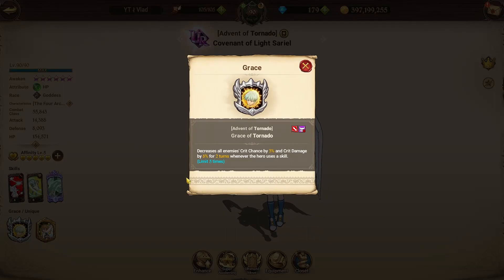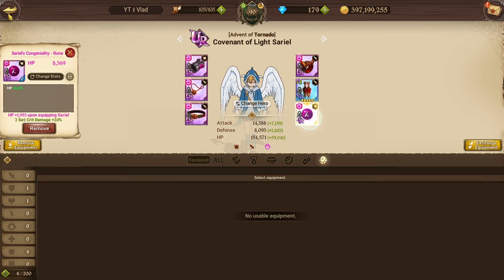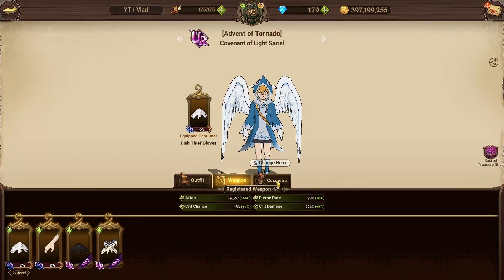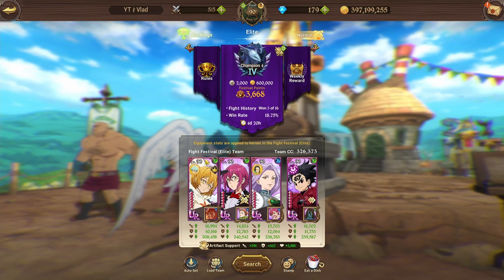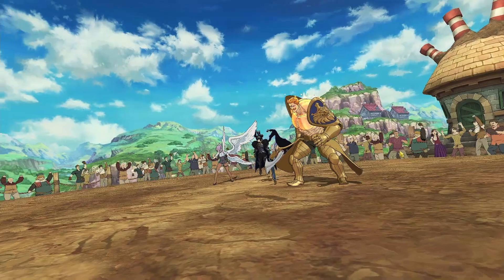I feel like there are a couple of characters I'd really like to try this grace on after we're done with the Sariel showcases. Jumping over to equipment, we're rocking the attack crit damage set with pretty decent rolls, nothing too crazy. Then over to the closet — purchased all the costumes and upgraded the UR ones as always. Everyone else is on an HP defense set. Let's jump right into it.